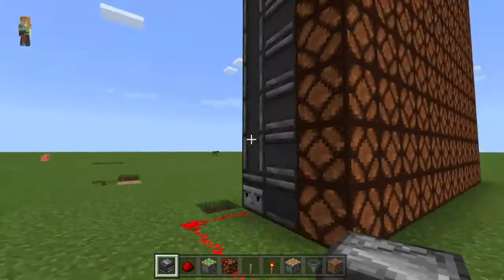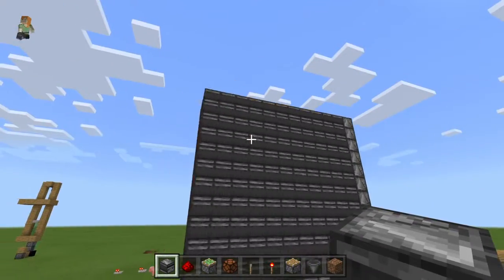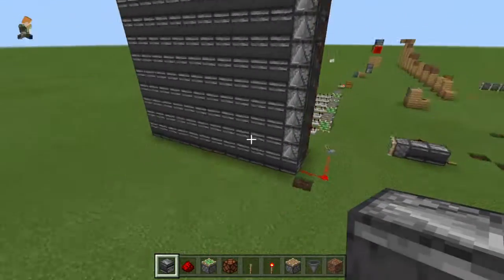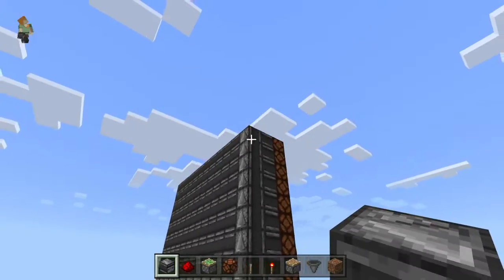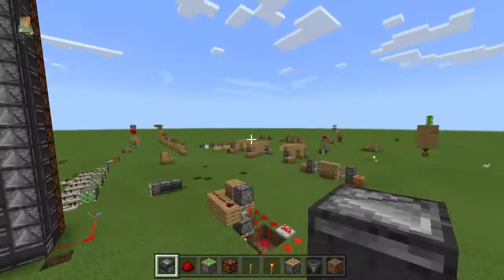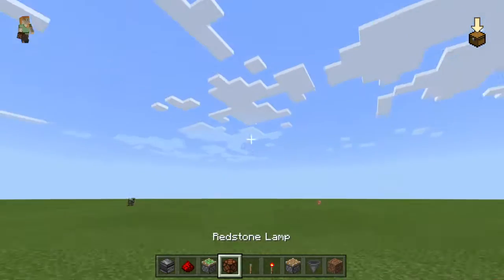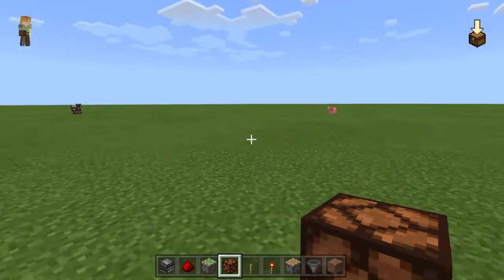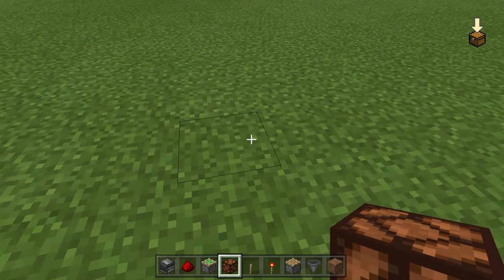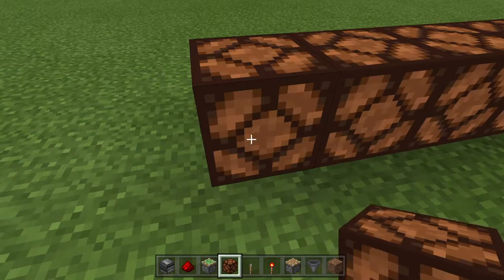This is all of the redstone behind it — literally this small. Now I will tell you how to make it. Never place the redstone lamp first because it gives you problems, especially if you are on your second layer.